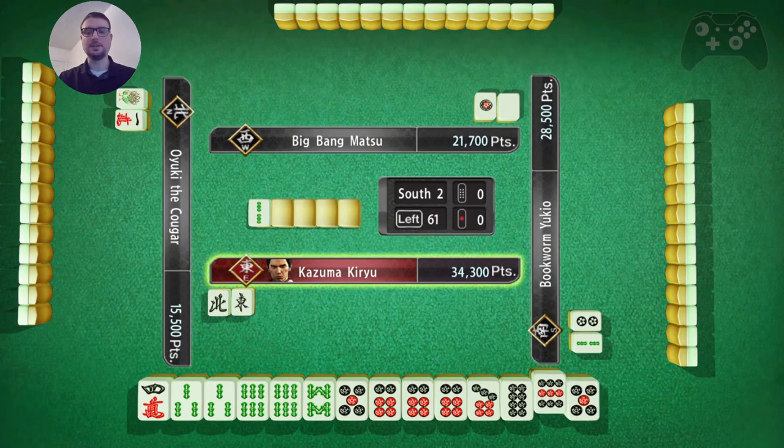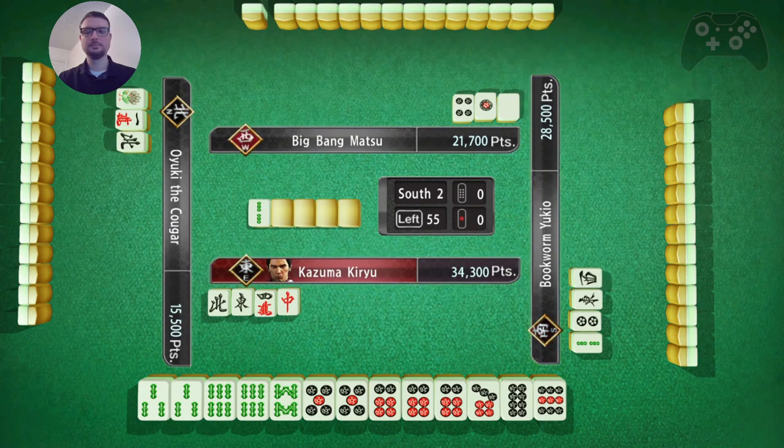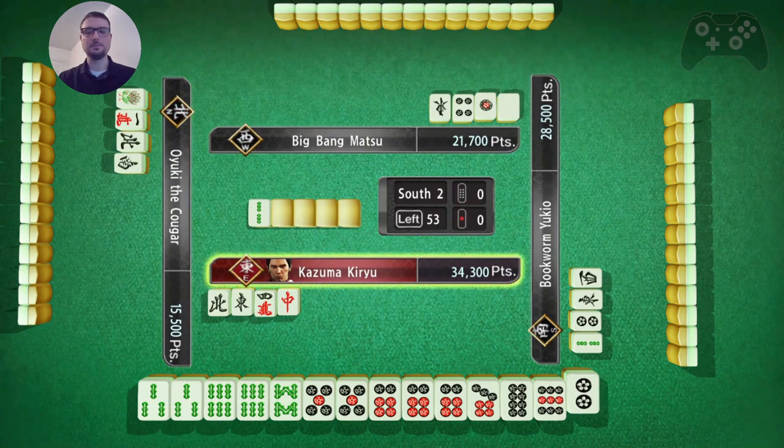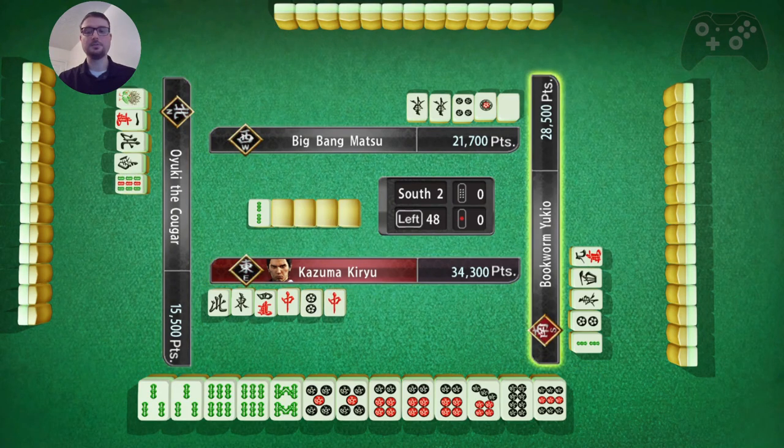So seven, eight, nine and then fives, and then three sixes. Dora, Dora threes. I think I toss the four. I basically just want to win this closed. So I'm looking for a three bamboo, a six bamboo, or a five pin. If I can get one of those three, I'm in Tenpai. That eight or that nine doesn't do anything. A seven does.